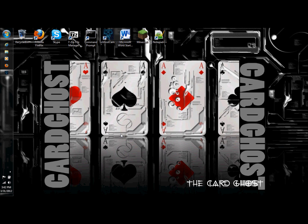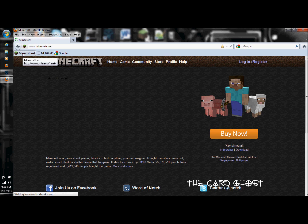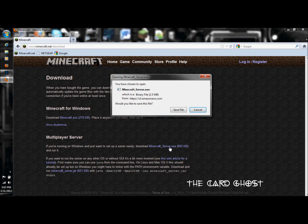For our next step, open up your internet browser. This can be Google Chrome, Safari, Mozilla Firefox, or Internet Explorer. Personally I prefer Mozilla Firefox because I think it makes downloading things easier, but any of these will work just fine. In the address bar, type in minecraft.net. Once you've landed on the homepage, navigate to the Downloads page and click Minecraft server.exe. Go ahead and save it to your computer — you can save it to your desktop or any other desired location.